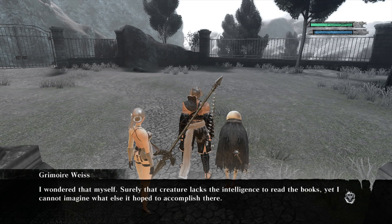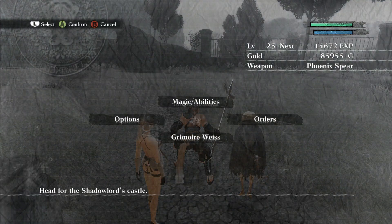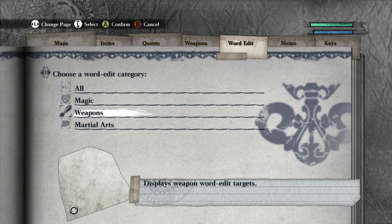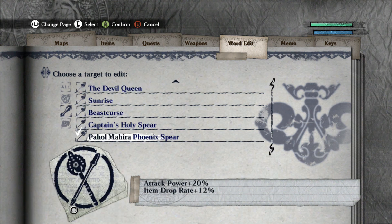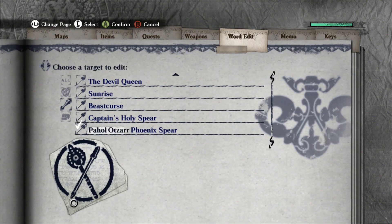Surely that creature lacks the intelligence to read books, yet I cannot imagine what else it hoped to accomplish there. That is a curious thing, isn't it? I need to switch off the item drop rate since I'm not farming for items anymore, and preferably get EXP.